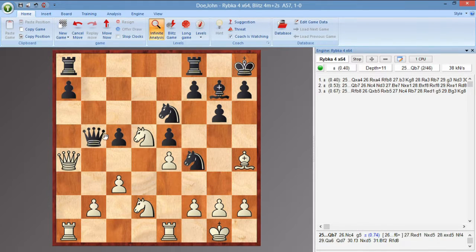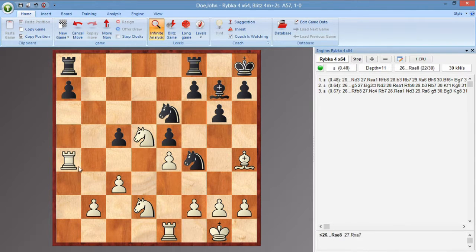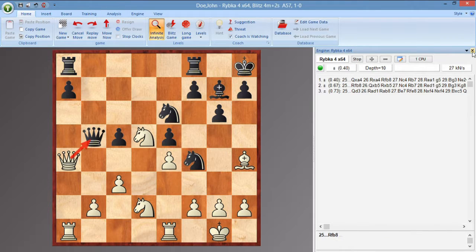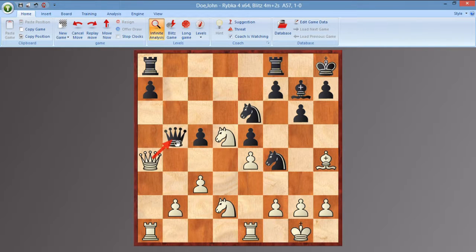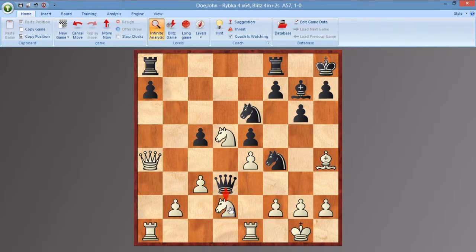We have Knight F4, and this is Kasparov's plan: Queen A4, challenging this Queen here. The Queen doesn't in fact take — if the Queen takes over here, it's still an advantage to White. He still has this nice grip on the position. So in fact we have Queen D3, attacking this Knight.